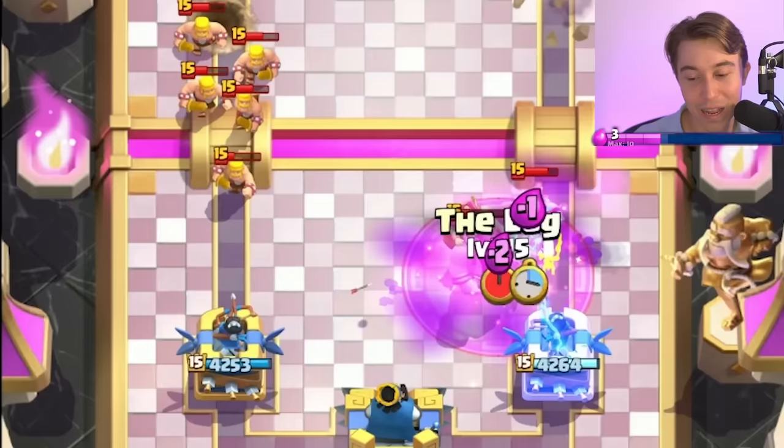Don't hurt my Mighty Miner — protect at all costs. I am spending all of my elixir here and I might lose. I don't know if I'm able to defend this. It didn't get a hit — what the heck? Cleanest defense of my life. Completely calculated. Obviously. I totally expected to take no damage there.